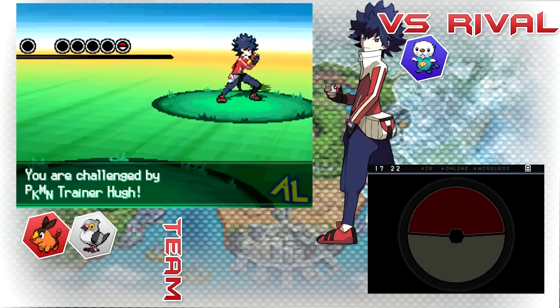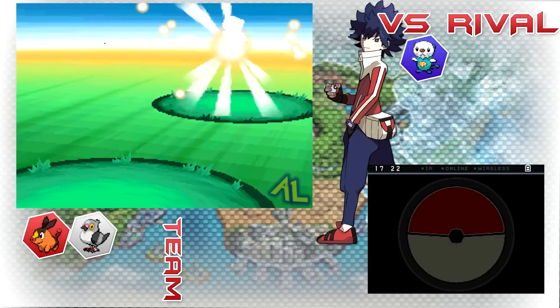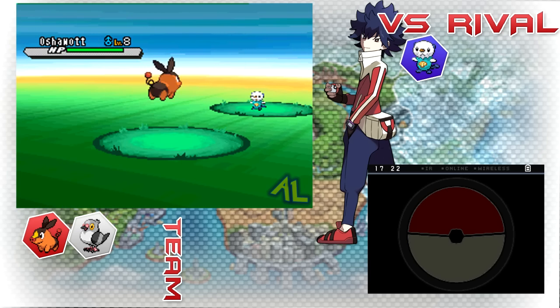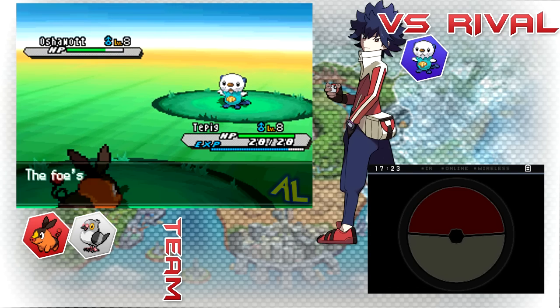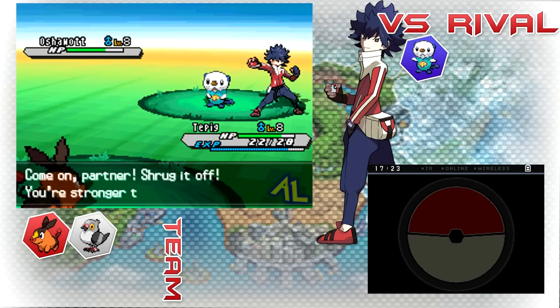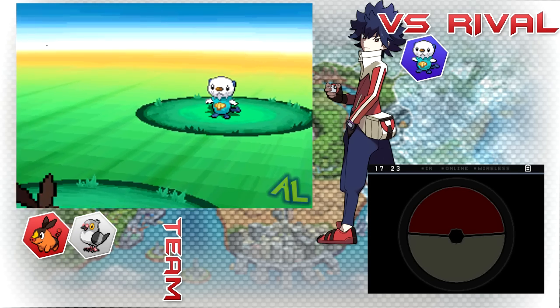So anyways, here's the second rival battle — unless you count two rival battles, I don't have any more for a long time. This is the rival battle; I caught it right before this. It's at level 7. I'm pretty sure I don't have to use this in the battle because it's against Oshawott at the same level, and it's probably not going to use any water type moves. Wait, does he even learn any water type moves right now?